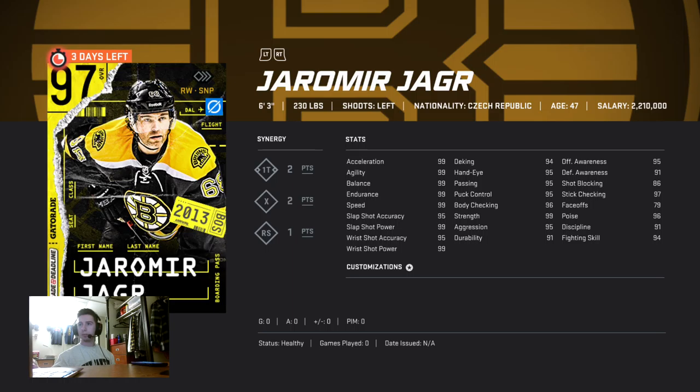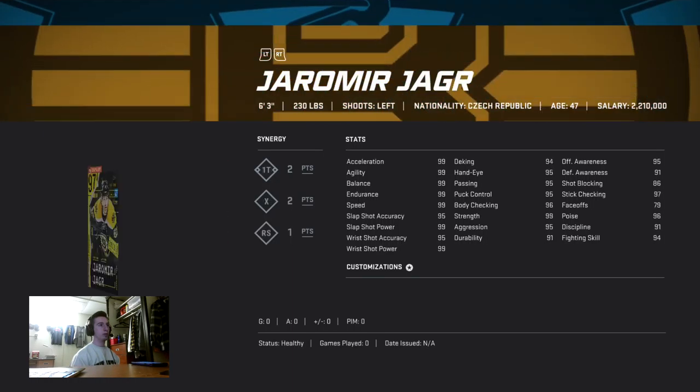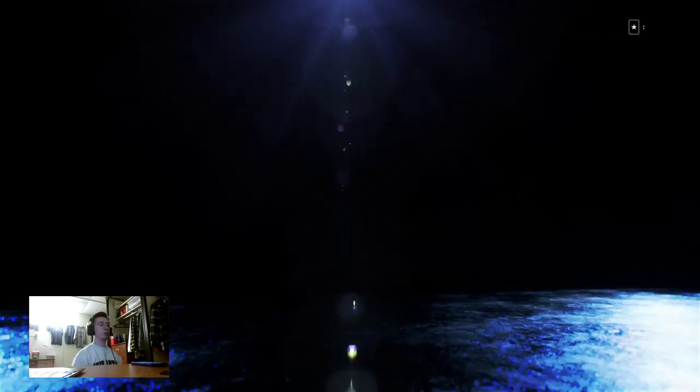I'm gonna check to see what the best card is out of the four — this is just off straight adjusted overall, so it's not like anything factored into it. I'll go with the Jagr, and now I can use the Jagr for HUT Champions, which is very very good, and for Arrivals.